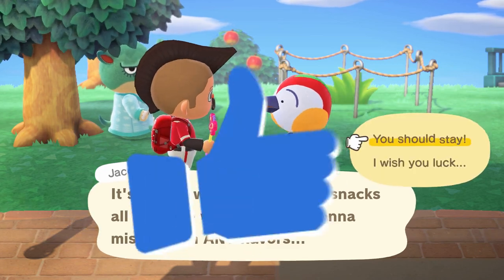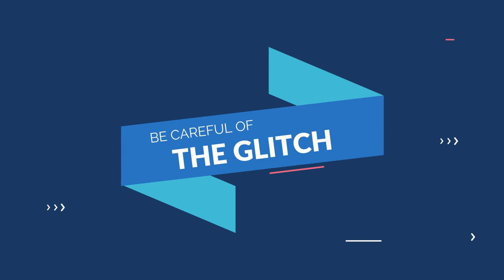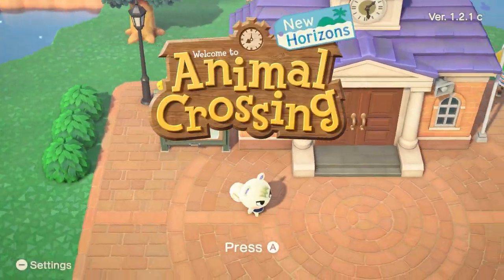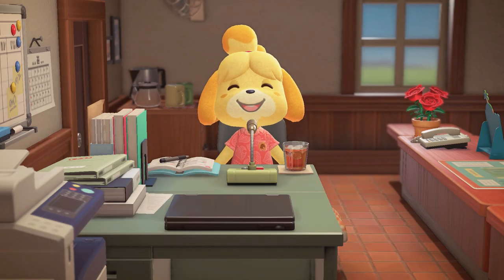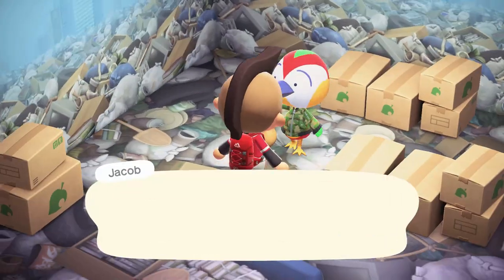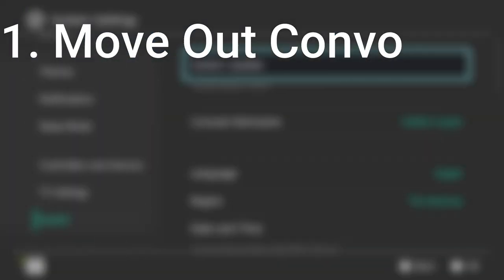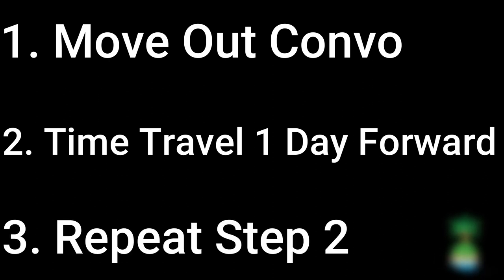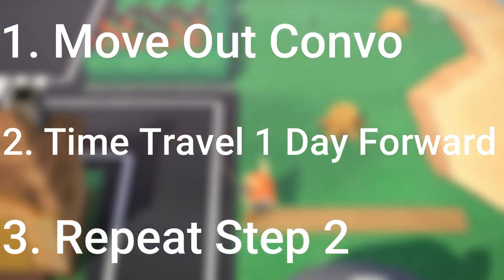And if you got the thought bubble to show up for the correct villager, then great — you're done. You can have that move-out conversation. Make sure you save your game. Now here's the super critical information: you have to be very careful when using time travel to get rid of villagers, because you could get stuck with the previous villager's house exterior. If you time travel backwards at all, or more than one day at a time forward, you'll run into a major glitch — your new villager will be stuck with the old villager's house exterior. To avoid that, never time travel backwards after you have started the move-out process, and only time travel one day forward at a time until the new villager has completely moved in and they are out of their move-in boxes.